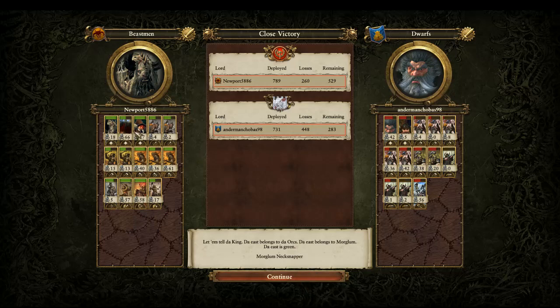Some Beastmen and some Empire — Empire is still one of my favorites. You can see a ton of kills on my Bray Shaman of Death, my Razorgor, and my Centigore, really getting into those squishy units and into the back. The poor Thunderers got zero kills — that's really what did the Dwarf player in. Great game to both my opponents today, and thanks so much for watching.